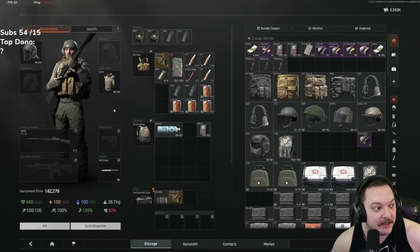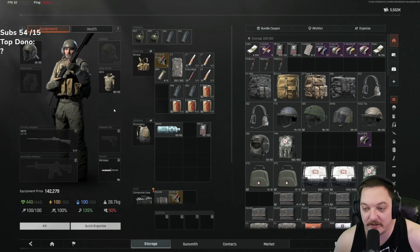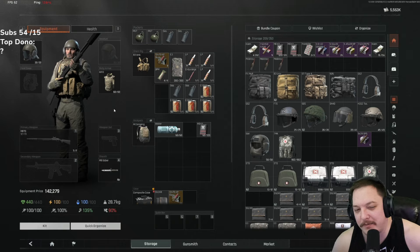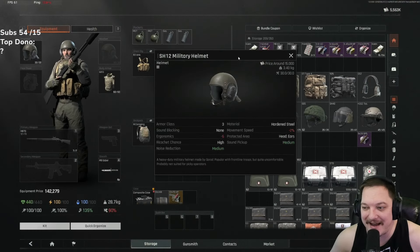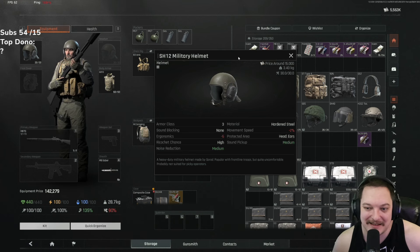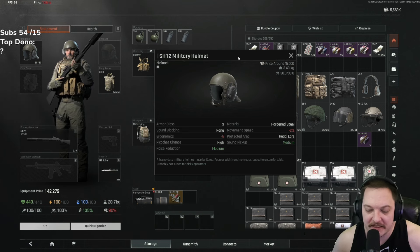If you're ever feeling down in terms of money and looking for an easier come up, this is probably one of the most cost-effective ways to do it. You got the SH-12 helmet — honestly, by far, in my opinion, the best budget helmet out there. Here's why.